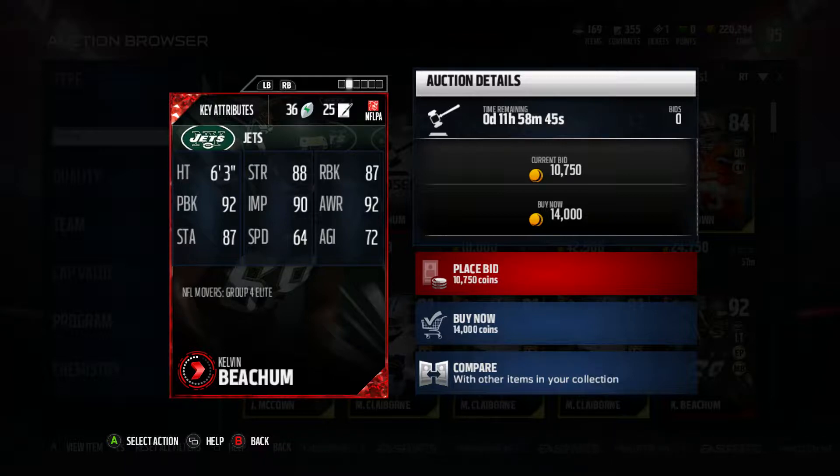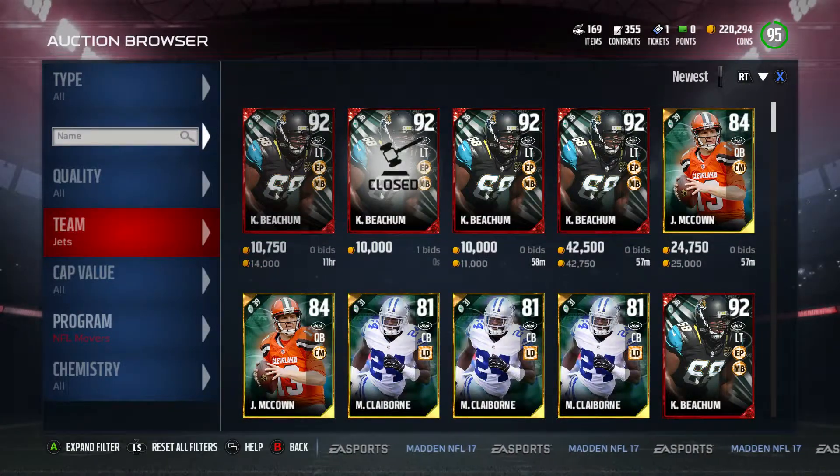Let's check out his stats: 90 impact block, 92 pass block, 87 run block. That impact block is not too bad, but this card I definitely would not get. There are definitely better left tackles for this price, so make sure you guys keep that in mind.